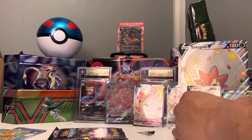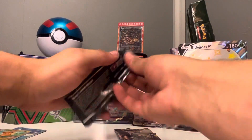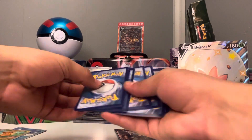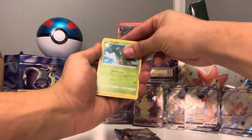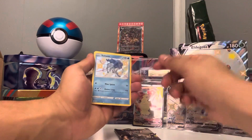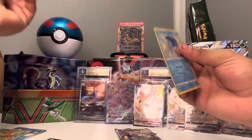Got two more packs here. Let's go — one, two, three, four to the front. Got an energy, Eldegoss, Team Yell, Trapinch, Boozer, shiny, shiny — we got a baby shiny Snom! Okay, just a baby shiny but that is clean, I like it.